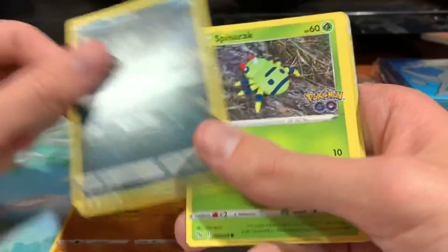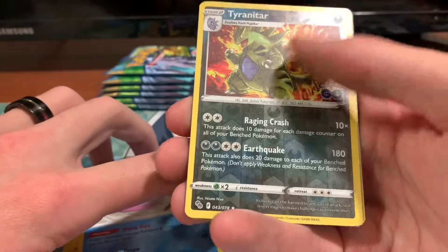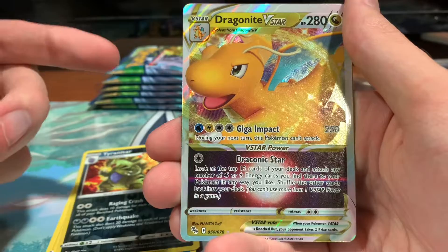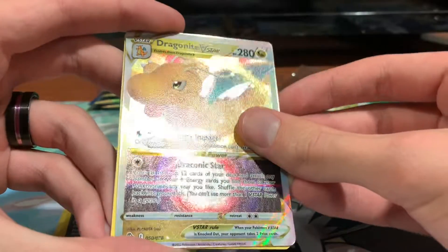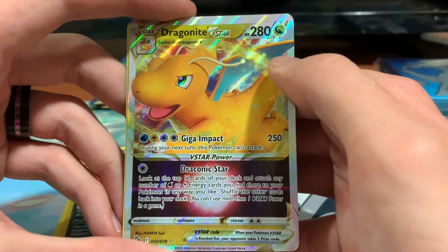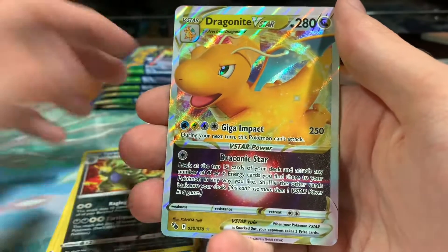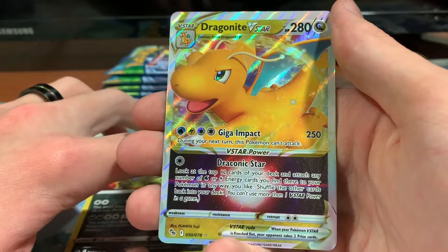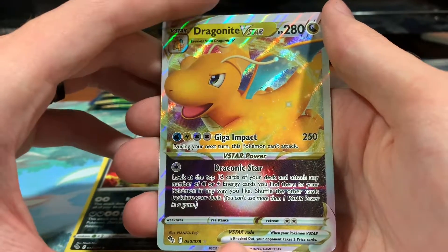Fourth pack: Larvitar, Alolan Rattata, Spinarak, Pikachu, Wimpod, Reverse Holo Tyranitar — pretty cool. Got a Dragonite V-Star — at least it's not Dragonite V since I've got a bunch of those already. Really cool etched foil. For Water and Electric and two of anything it does Giga Impact — 250 damage — and it can't attack during the next turn. Its V-Star Power is once per game: for one of anything, look at the top 12 cards and attach any number of water or electric energies you find to your Pokemon in any way you like, then shuffle the rest back.